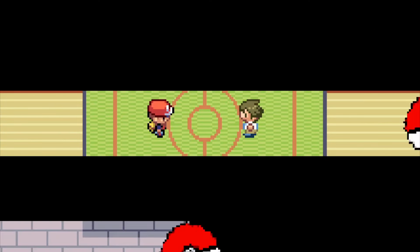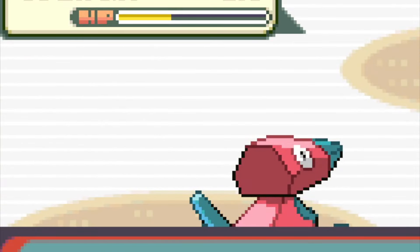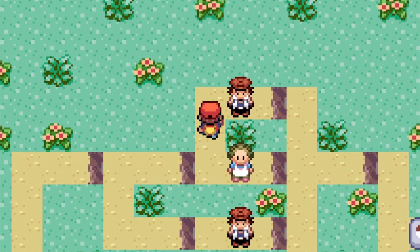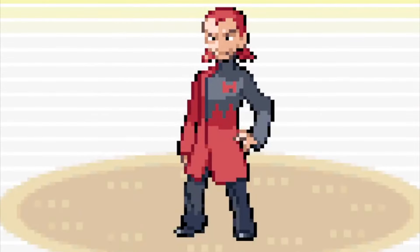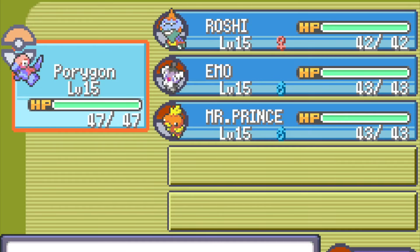We took the turtle, and afterwards faced Wally, who had a Ditto and a Gothita. I was pretty confident because it's still early on, but he took out my Smoochum. We replaced him with a Gothita. Then it was Maxie, the Team Magma menace — his Torchic was in my sights, and I took it at all costs.